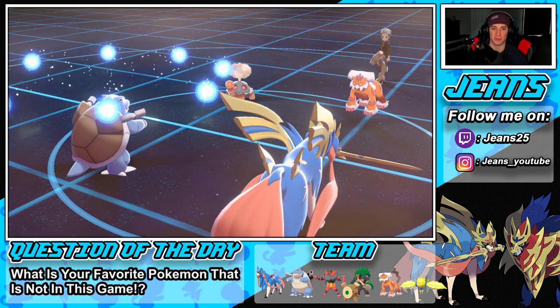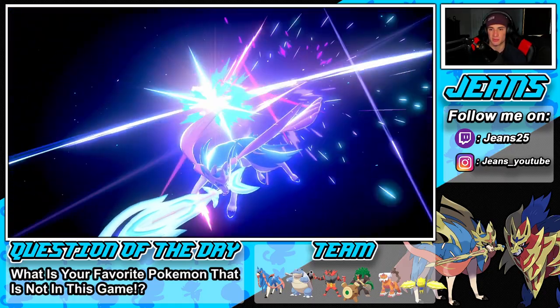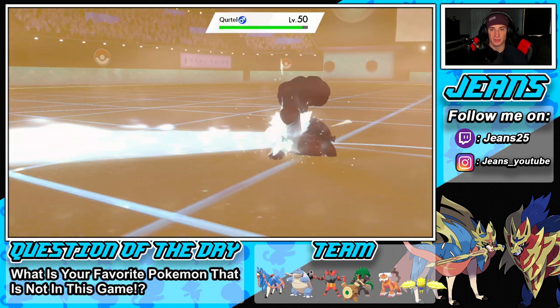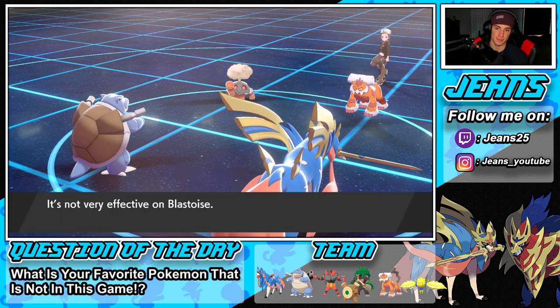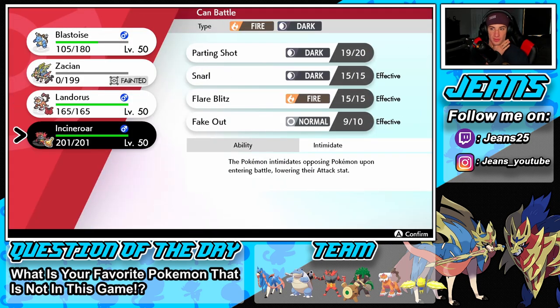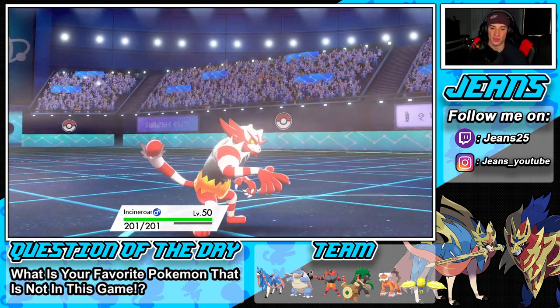We should still do decent damage on the Landorus even though we're evened out. He takes away my White Herb for nothing — we're not going to be able to pick up the double kill, but maybe one. Zacian drops but Blastoise is fine. Do I get out Landorus and Dynamax right now? I could get out Incineroar and just start flinching around — fake out the Landorus, drop a Scald on him, take him out. Torkoal might protect.